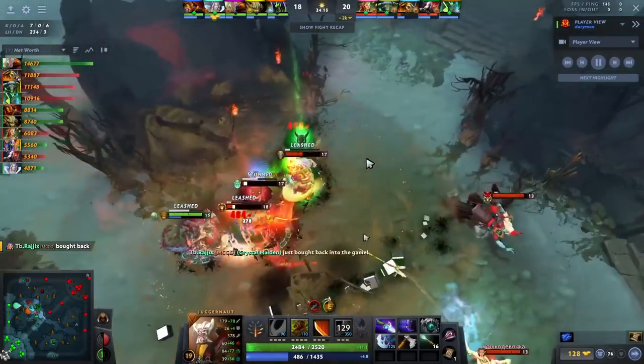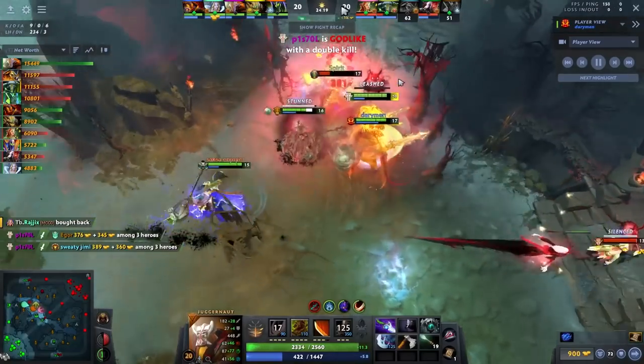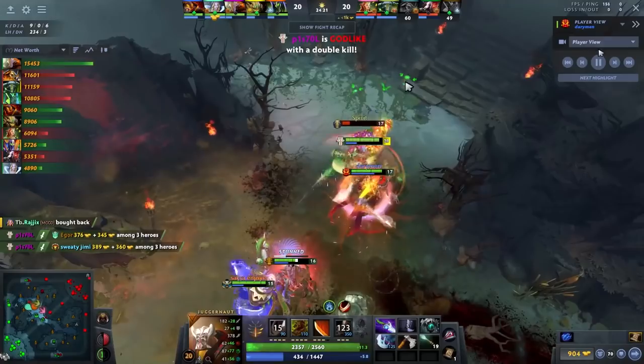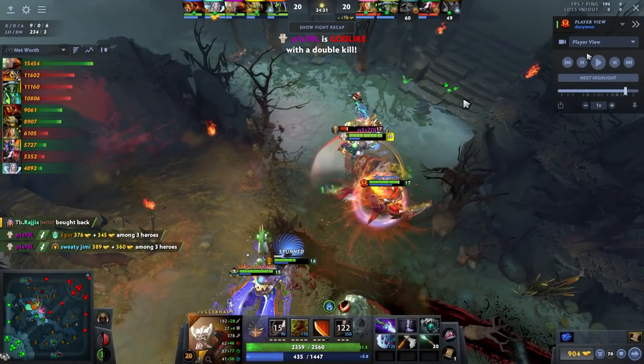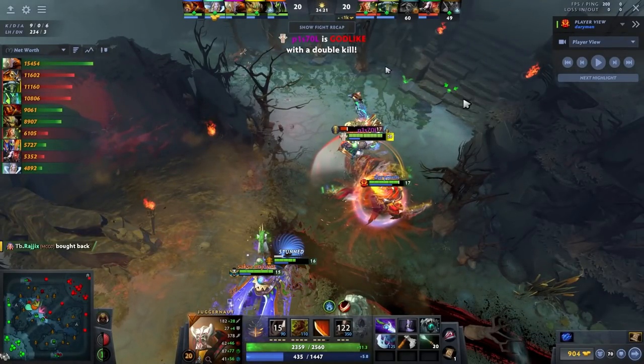Then I come in and use my ultimate once, and to be honest the game is over at this point. Now I'm going to outscale everyone — it's pretty easy. I just press Q, run at people, kill the supports, use my ult, kill the core, and then the game is over.